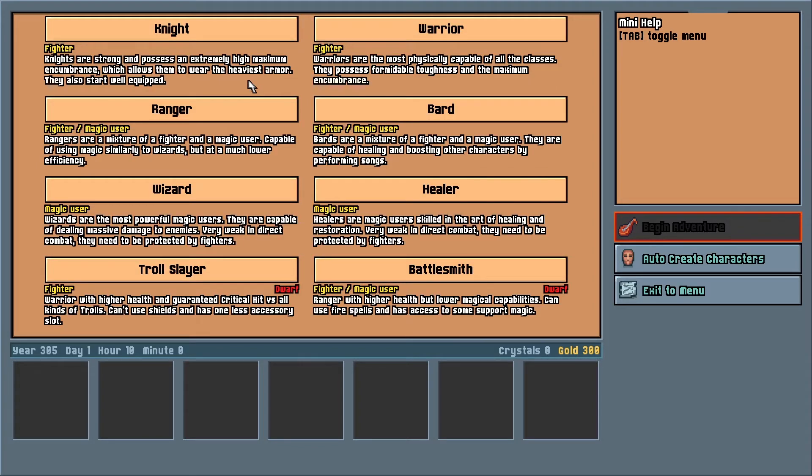Next, you pick a class. Each character can pick one of eight classes, although some classes are specific to different races. The core classes are the knight, a heavily armored fighter type; the warrior, who focuses on damage; the ranger, who includes a touch of magic to go with their fighting; the bard, that includes slightly more magic; the wizard, who concentrates on damaging spells; and then the healer, who concentrates on healing spells. Each character also gets two class choices that are specific to that race selection, usually slight variations on existing classes.